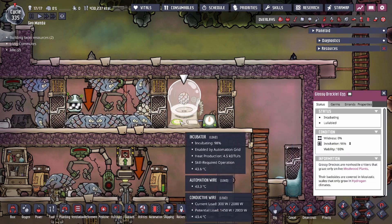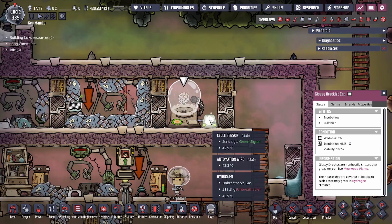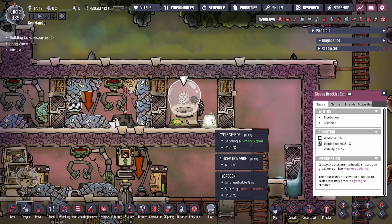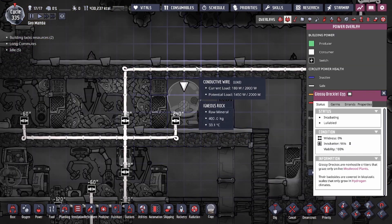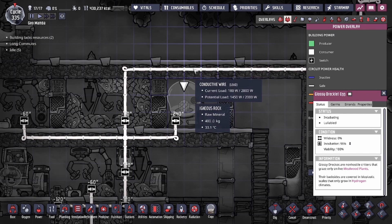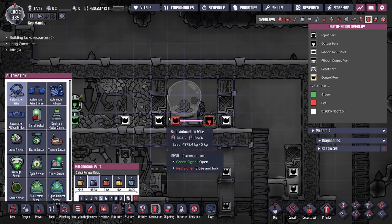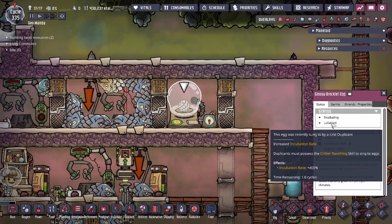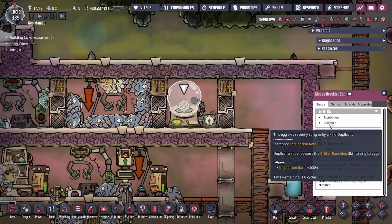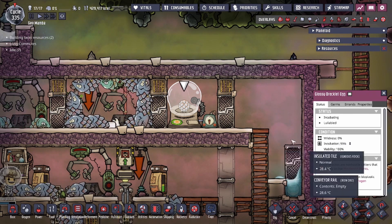This automation allows you to save power on the incubator. You saw exactly how it worked — the cycle sensor kicked onto a green signal, and now that it's off, we are not only not consuming power, you can see that we're only consuming 180 watts because the automation is turning off the incubator. The egg is still getting the lullaby bonus, meaning that the incubation rate is going to happen faster.